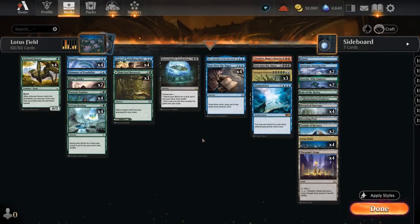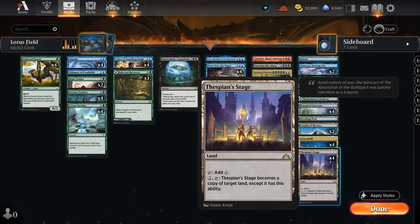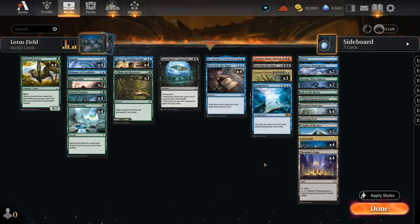Hello and welcome to another Explorer Games video. Today I'm gonna try to answer the question: is Lotus Field Combo a viable deck in Explorer now that we finally have access to Thespian Stage in the format? Of course we're still missing a few key pieces compared to the Pioneer build of the deck, but hopefully we can still make it work.